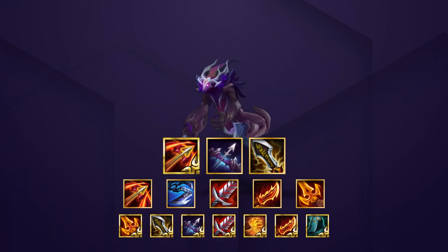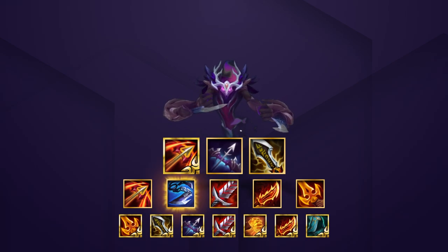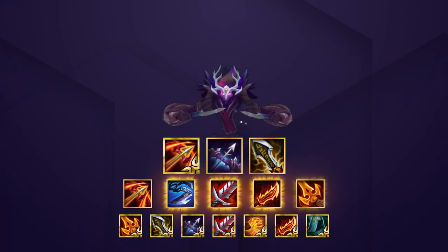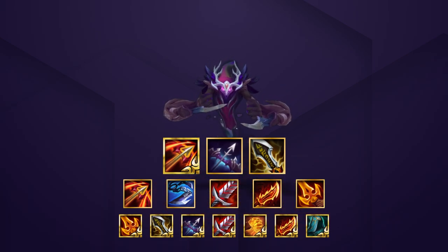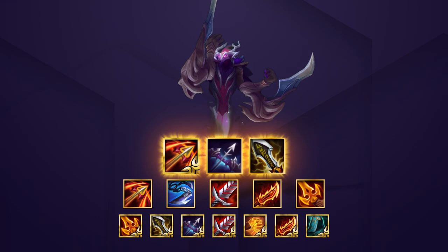If you can't make those 3 items specifically, you can always build other strong attack damage items like Giant Slayer, Bloodthirster, Ginsu's Rageblade, Deathblade, etc. Just remember, his best in slot is Radiant Runan's, Last Whisper, and Infinity Edge.